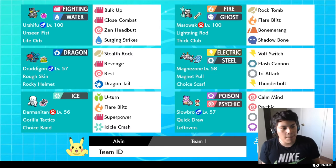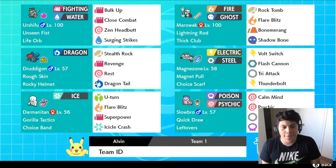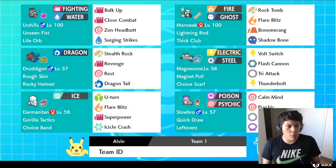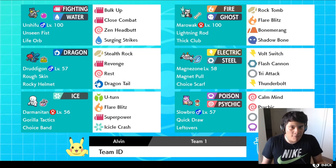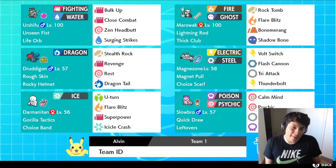The fifth Pokemon is none other than Druddigon. I'm running a really unique Druddigon set — 252 HP, 252 Defense, and the rest into Attack. Druddigon is running Rocky Helmet and Rough Skin, so he's kind of like a Ferrothorn-type Pokemon. We've got Stealth Rock, so he's obviously our hazard setter. We got Revenge, which doubles in power when Druddigon is hit first. The third move is Rest to help Druddigon live longer, and Dragontail is more than likely going to be the move we click the most.